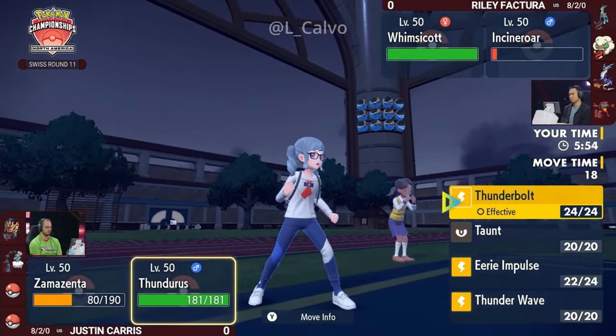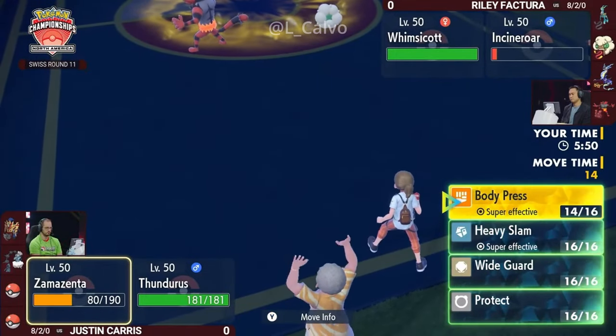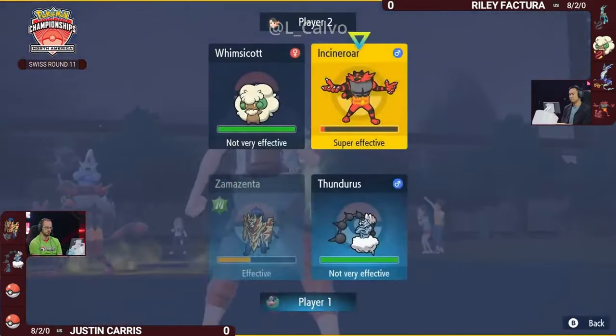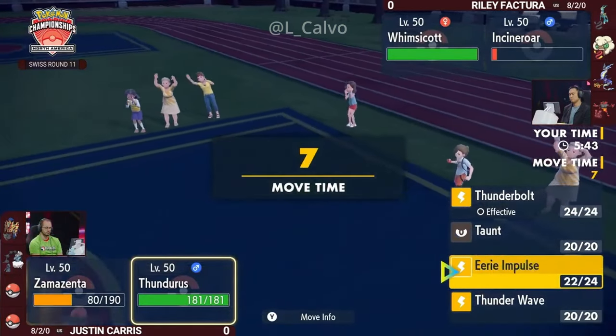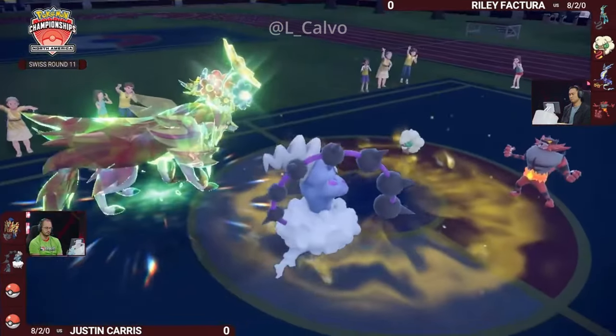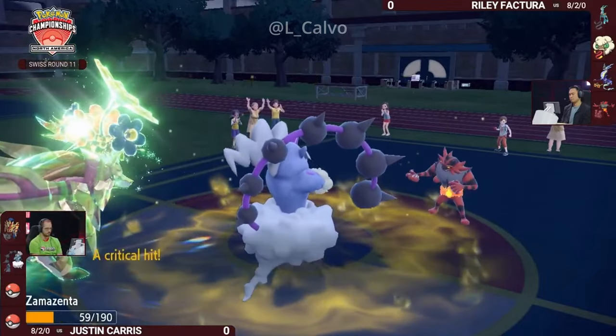The Zamazenta — when you're not running Iron Defense, it's really nice to keep it on the field as long as possible, because you will not have the option to boost your Defense again afterwards. You just have to keep the Zamazenta on the field; one of the things it can do best is just sit there and keep wailing away on its opponents with Body Press or Heavy Slam.